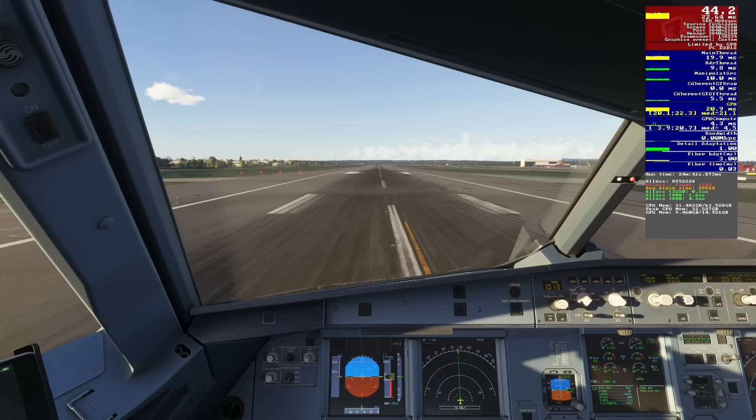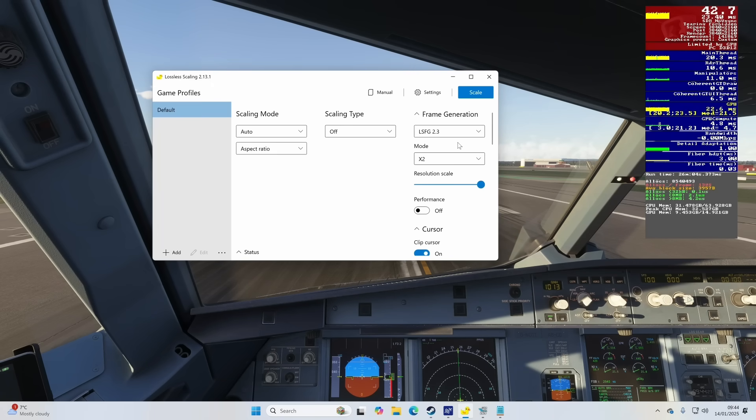Here we are in Microsoft Flight Simulator 2024 on the ground at Gatwick in our Phoenix Airbus A320. Without Lossless Scaling running, we're getting around 43 to 44 FPS, which honestly isn't that bad considering this is the freeware version of Gatwick from flightsim.to - an updated one for 2024, go check it out. So what happens if we turn on Lossless Scaling? We open the app, and on the right-hand side we've got our frame generation settings. Mine has defaulted to version 2.3 of their frame gen technology, set to 2x mode, so it should double our FPS. Before we go crazy and get into the new 20x mode, let's just see how this performs.